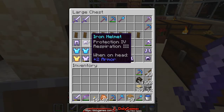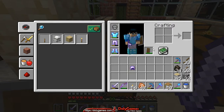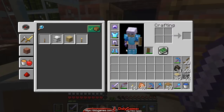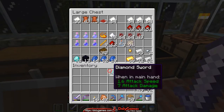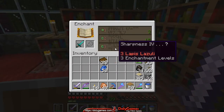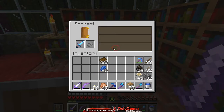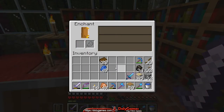So we can get Respiration, Protection Three, Protection Four — let's break first the weaker one. There we go, and that should do it. Now with the experience I've gathered we can pop up to the enchanting area, grab the diamond sword, books, a lot of lapis. And here we have a Sharpness Four for the sword — so I want to get that.